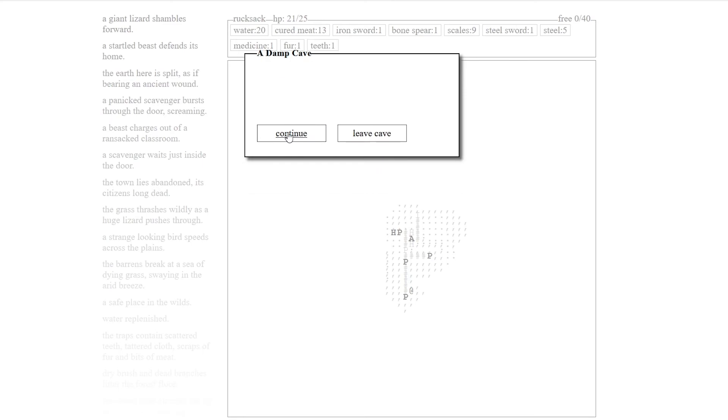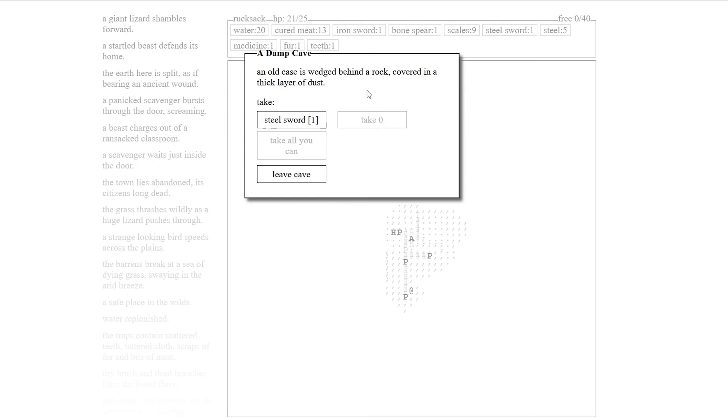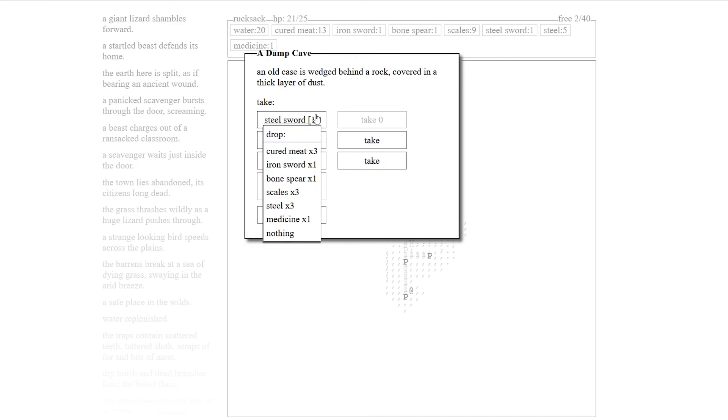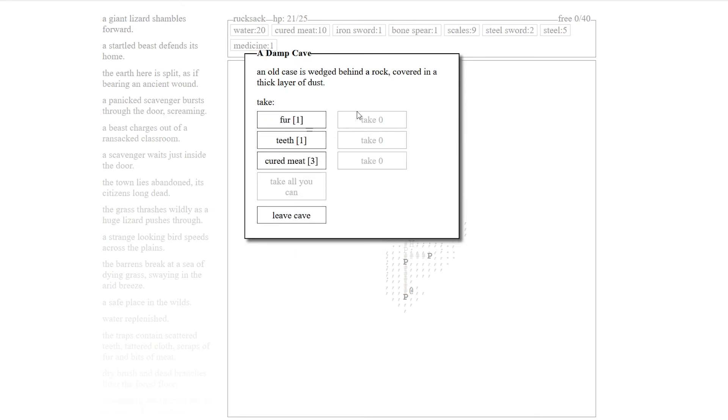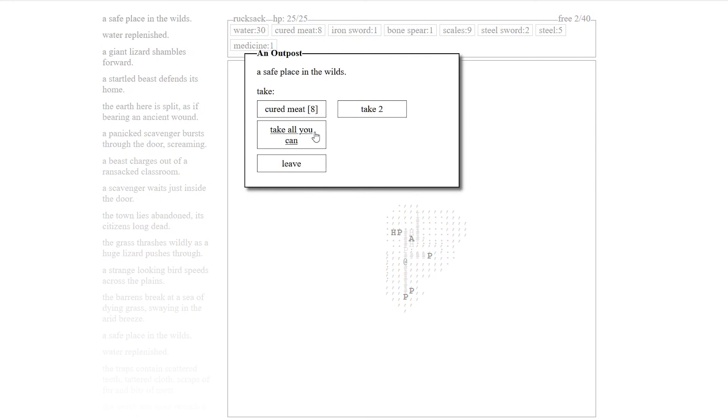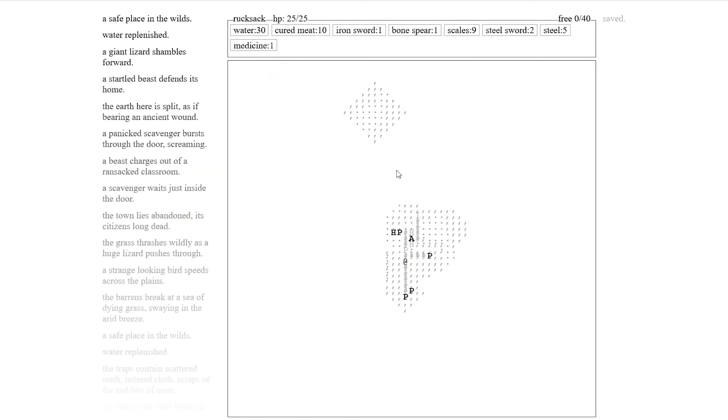An old case is wedged behind a rock, covered in a thick layer of dust. Take the steel sword! It must be really heavy — what else can I get rid of? I really want to get back alive. I'll drop three cured meats. Let's go back to that outpost and we'll be brilliant. Let's head back to camp — take all I can. Got some good loot!